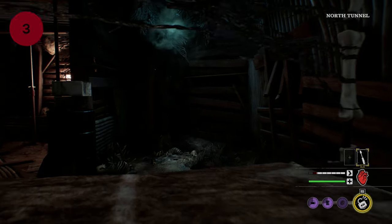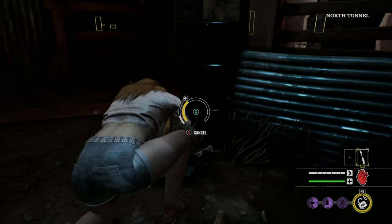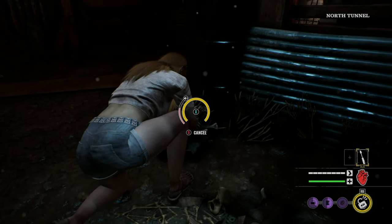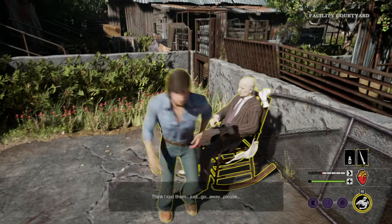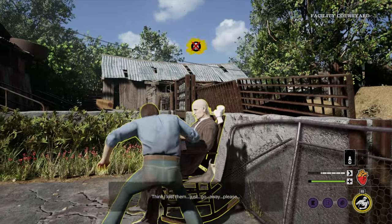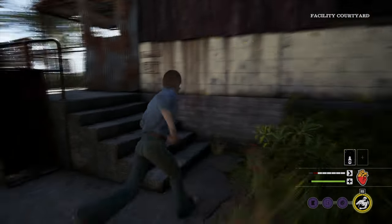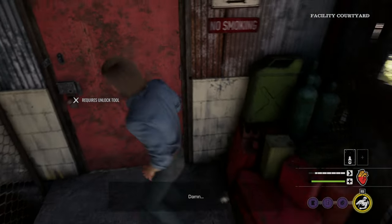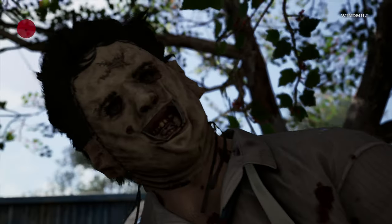Number 3: Bone Scraps can be found in piles of bones on the ground spread across the property. When you've acquired Bone Scraps, all you need to do is locate Grandpa and stab him by pressing the action button. Doing this won't kill him, but it will temporarily stun him, preventing him from using his ability and leveling up for a short amount of time. Just be ready to run, because the family will be notified the second you attack him.